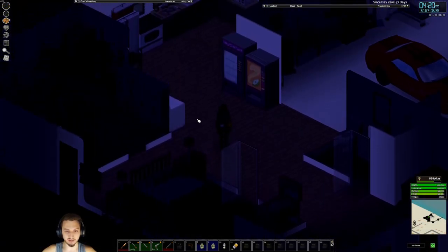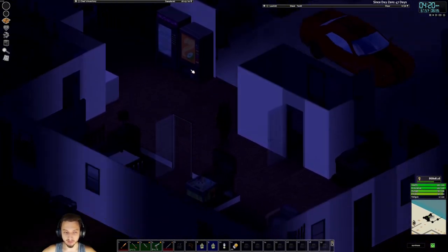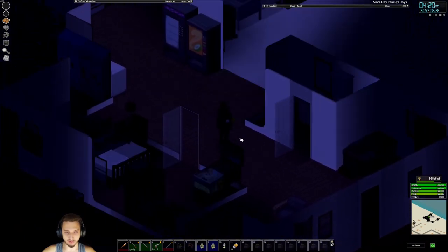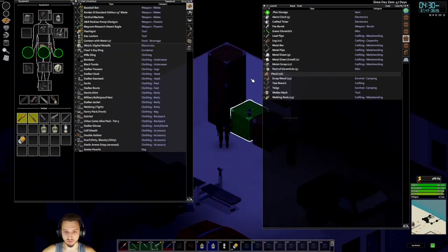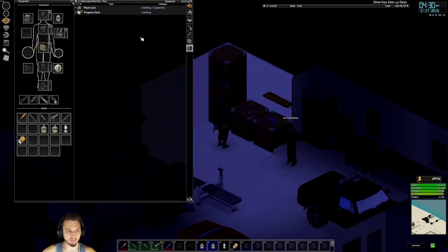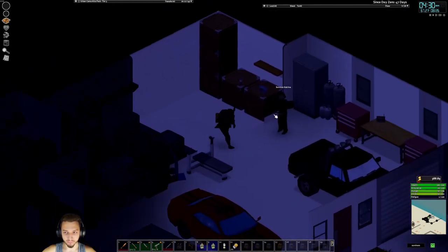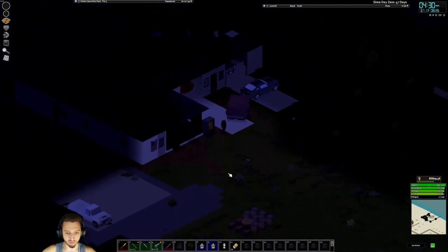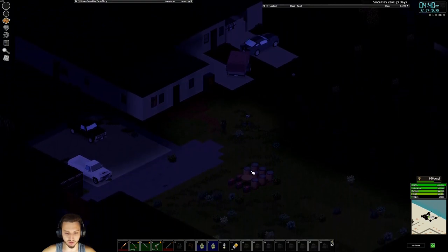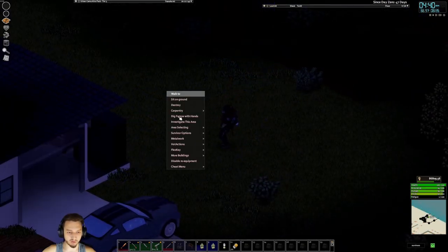All right boys, it's the next morning. We got everything organized, got our washer and dryer set up. It's 4:20. I do want to maybe do a little building — a little shed or something for all these barrels and generators I've accumulated. We'll grab a bunch of planks. We also upgraded this bag — it's the same capacity as the other one but just looks a little bit cooler. I'm thinking yeah, we'll set up a little shed. All these generators — I was thinking putting it down here but it's kind of far. Maybe I'll put it right over here.